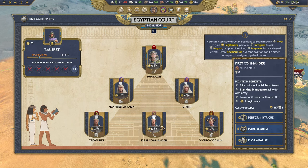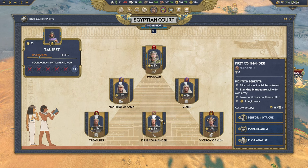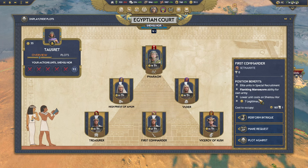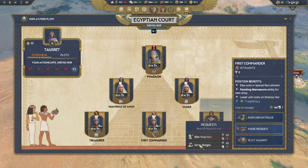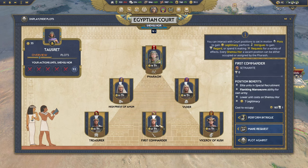The First Commander gives access to special elite warrior units through special recruitment — similar to Regiments of Renown in Total Warhammer. You gain the flanking maneuver ability and lower unit costs. Seti is probably the best Egyptian character to take this position, since he can recruit a lot of units at once. Everyone else can kind of skip it. The legitimacy gained is rather ignorable; it's a good position only if you're focused on building up a military.